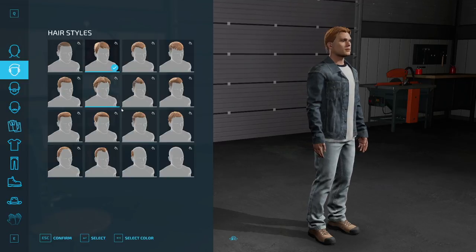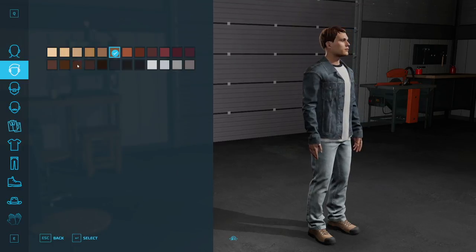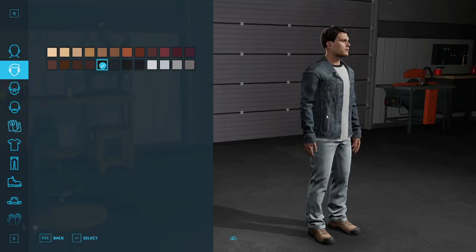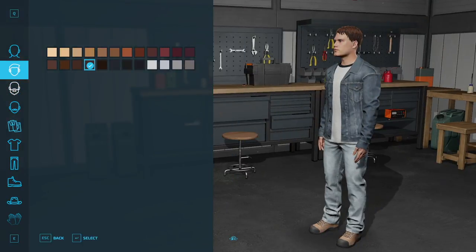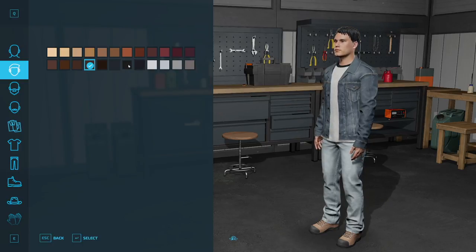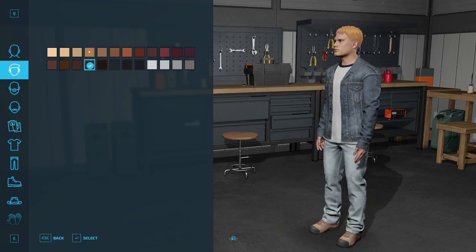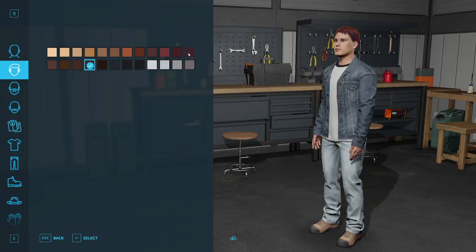I think we'll go through and try to make a version of our own character. The color select option is down here so we can pick some different options. There we go — some nice brown hair. If I just mouse slowly over these options you can see we have quite a bit of variety here, with different hair tones — your standard blondes and browns mostly.